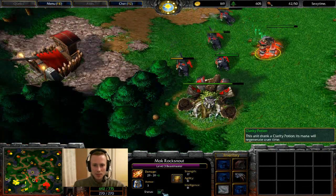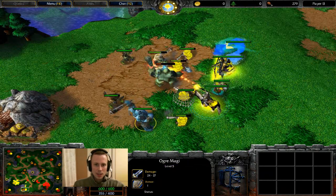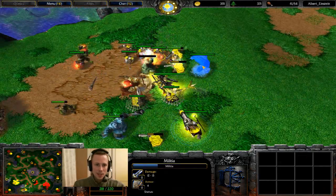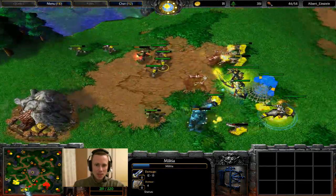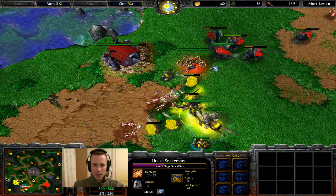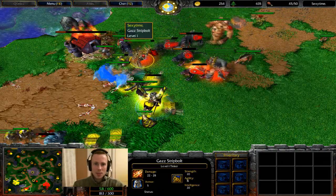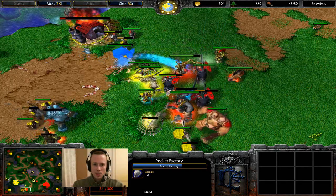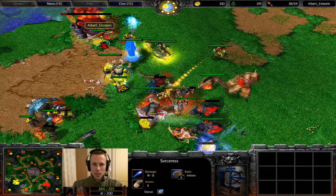Beastmaster now full of mana from the Clarity Potion. Albert's coming in here for an expansion clear. Militia are coming in — this is going to be somewhat risky because he's expanding potentially towards his enemy's base. He'll almost be tempted to TP out if he actually had a TP. A Tinker has been made the second hero choice for Sexy Time and is going to prove an annoyance with his Pocket Factory. Priests and Sorcs are coming in here, but they're casting slows on the wrong units. Albert's a little bit flustered — this is basically the worst case scenario, you do not want your Militia here getting picked off.